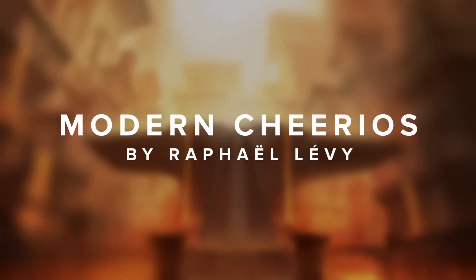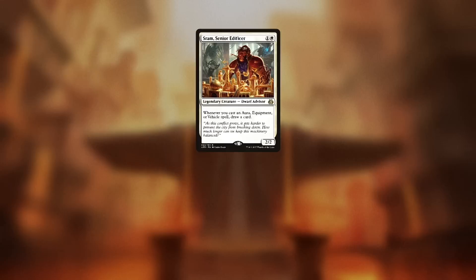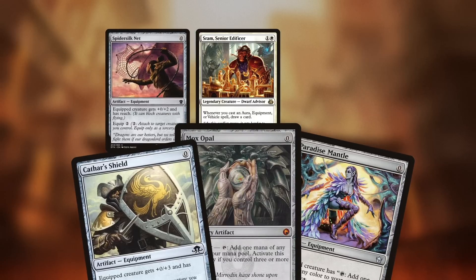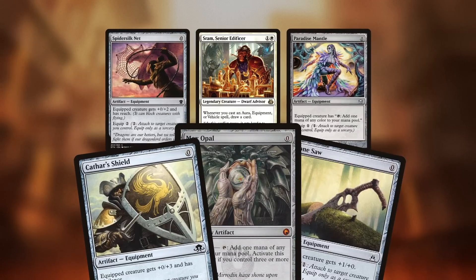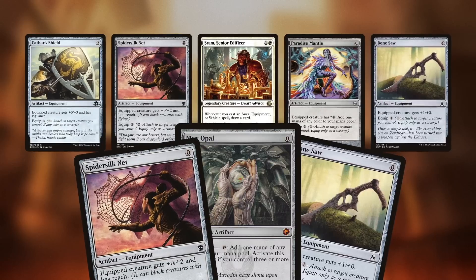We're back with an updated version of the Cheerios combo deck, courtesy of Hall of Famer Raphael Levy. For those of you that haven't seen how the deck works, here's the gist. You've got a SRAM or a Pure Steel Paladin in play — for the sake of demonstration, let's make it a SRAM. The name Cheerios comes from casting a lot of zero mana equipment, because a Cheerio is like a zero.